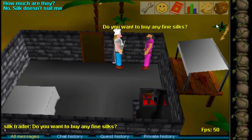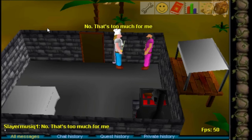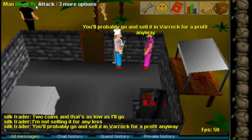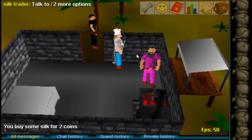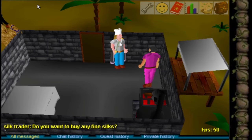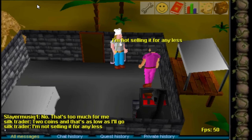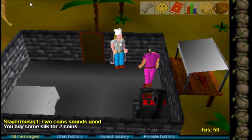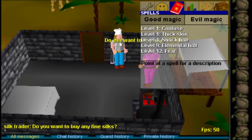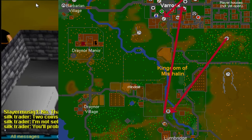In El Carado there's also a silk trader, and trading silk is a new money-making method. You can buy silk from the silk trader and sell it in Varrock for a profit. The amount of profit depends on how many other players are also selling silk in Varrock. This money-making method is really mind-numbingly slow, so my strategy is to continue mining iron and making them into swords to sell at the sword shop in Varrock.